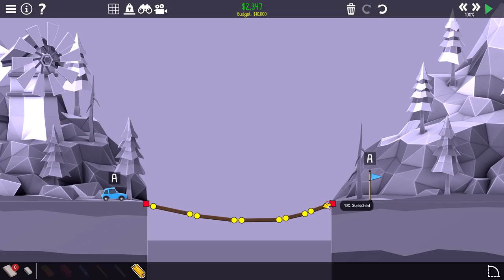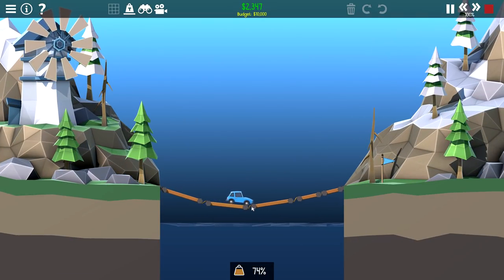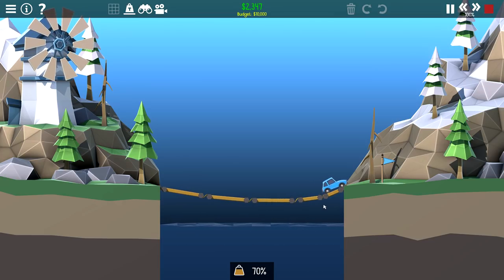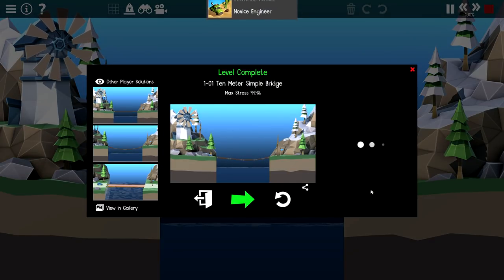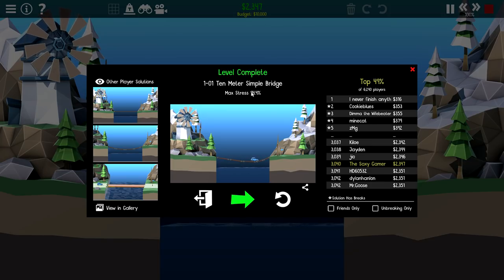We can probably unstretch this one a little bit, put both of these guys on like 90%, and then if we stretch some of the inner ones as well that'll definitely help us out. Oh, is he going to make it? Oh his wheels are up - yeah, there we go! Alright, level 1 of challenge mode down. We had 94.4% maximum bridge stress, we're in the top 49%. Someone did this with $316, that's insane.